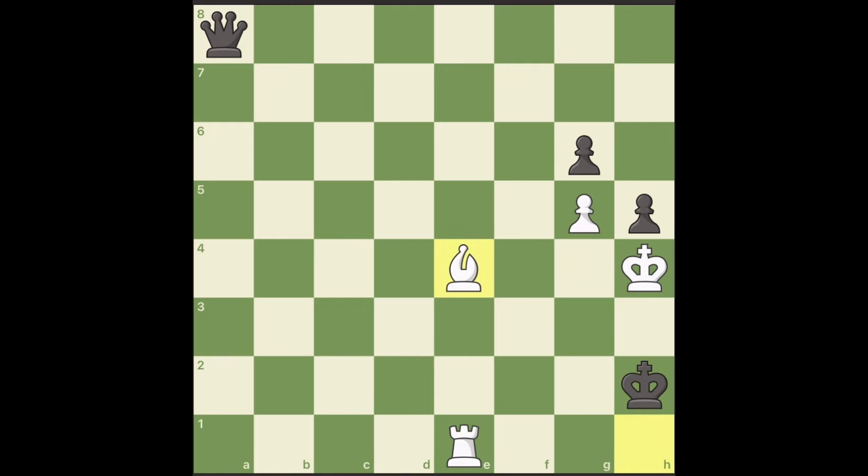The only good square for this bishop is e4. But black has a crazy move — sacrificing the queen. If you take, it is stalemate. So the only move is to block the queen's access to all these squares with rook to b1. The queen is forced to move, and then rook to h1 — checkmate.